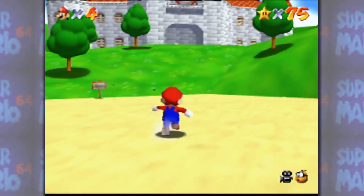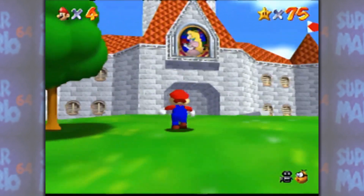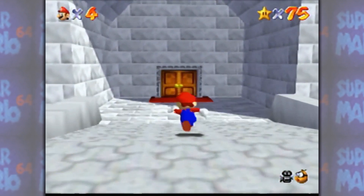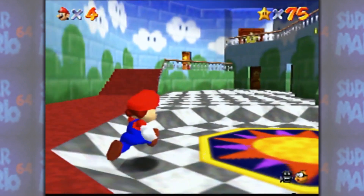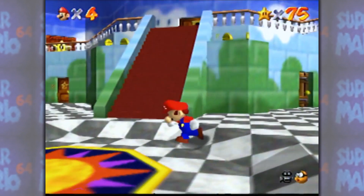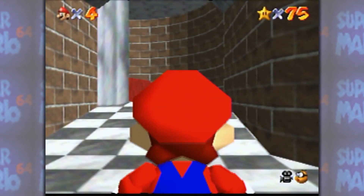Hello and welcome back to Super Mario 64! In the previous episode, we finally took our first steps into the upper levels of the castle, and off-camera I collected the Hundred Coin Star at Dire Dire Docks, so that now puts us at a respectable total of 75.